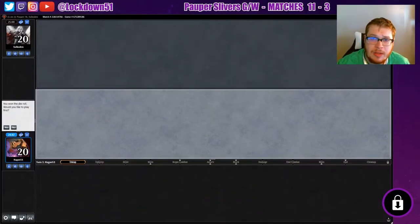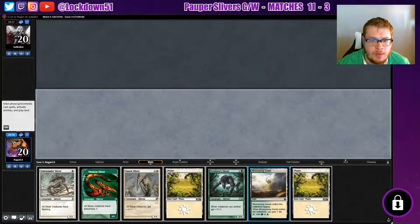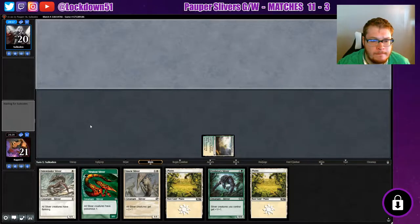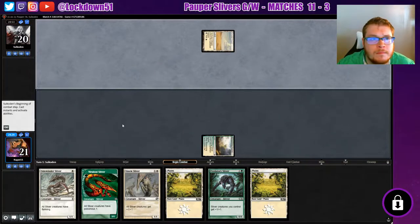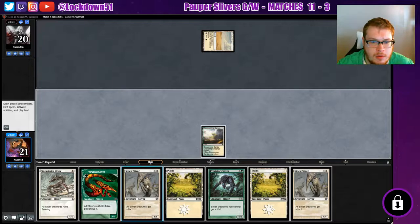Welcome back everybody, it's time to lock down MTGO and we're going to be playing some Pauper Slivers. We just joined into a game on the practice lobby league, won the die roll, we'll play first. We can keep this — let's start with our Blossoming Sands and see what our opponent is playing. Tap land, good, let's drop our Sidewinder next turn.